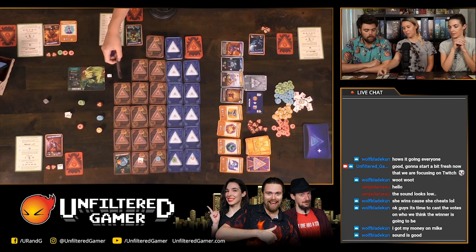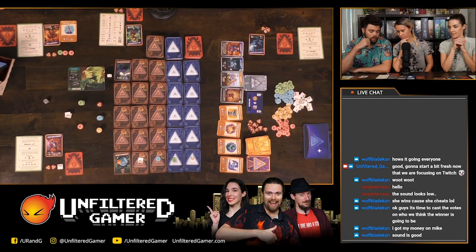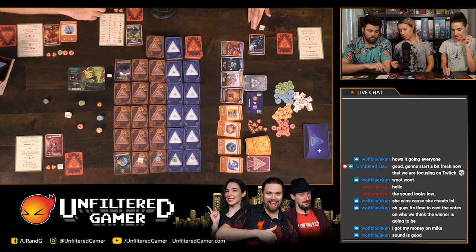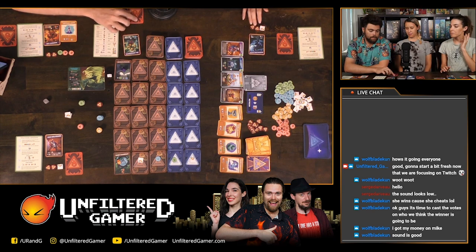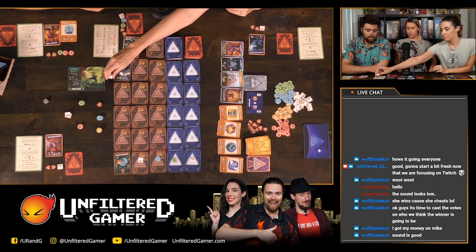The next player goes to the top so she can be first next turn. She gets either one backpack or a success action — giving away half your nasty coins to somebody. She doesn't have many nasty tokens yet so she'll take the resource.